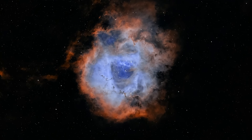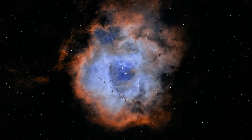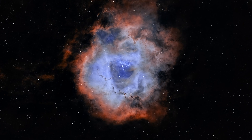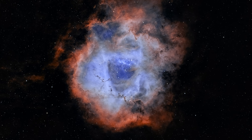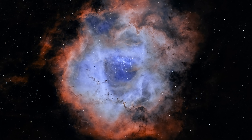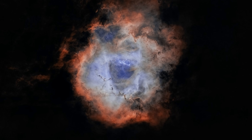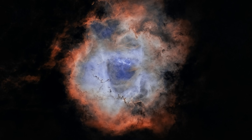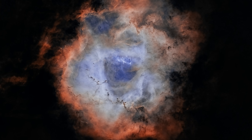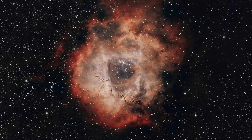The Rosette Nebula, catalogued as NGC 2237, is a breathtaking emission nebula located in the constellation Monoceros. Named for its striking resemblance to a blooming rose, this vast cloud of gas and dust is a stellar nursery that captivates astronomers and astrophotographers with its delicate beauty and dynamic star-forming activity. We'll explore the Rosette Nebula's origins, its enchanting features, and why it's a celestial gem worth admiring.